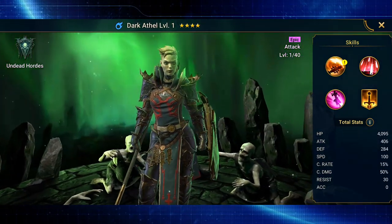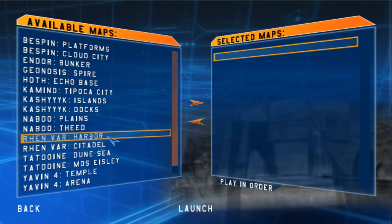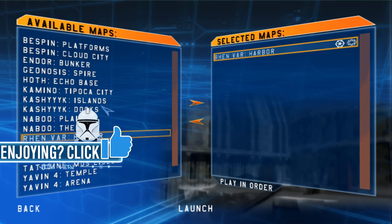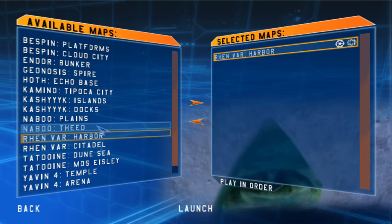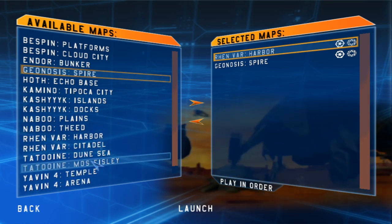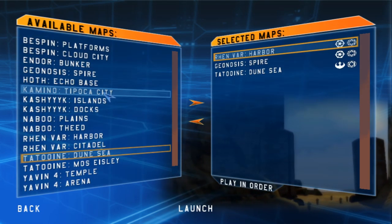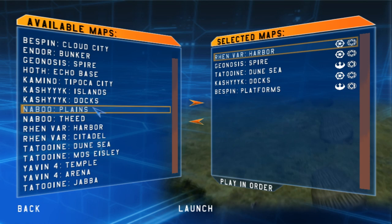Let's get straight into some instant action. I'm going to start off with one of my favourite shooter game maps of all time — Rhen Var Harbour. I love it so much, I played it all the time. The ice caves are phenomenal, it's a fantastic part of the map and I have so many good memories. Then we have Geonosis and the Dune Sea, but I think I'm going to go for Naboo Plains because this is something I'd love to see reimagined in the Frostbite engine.